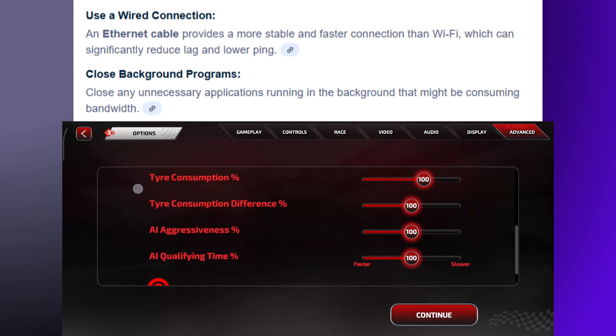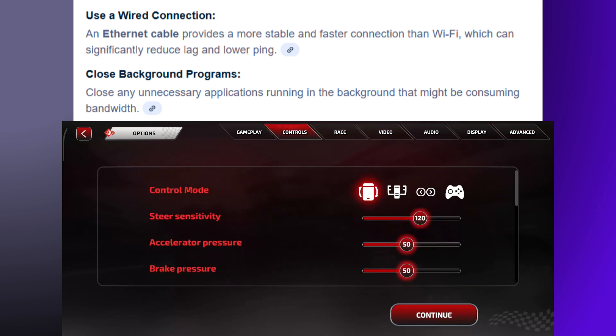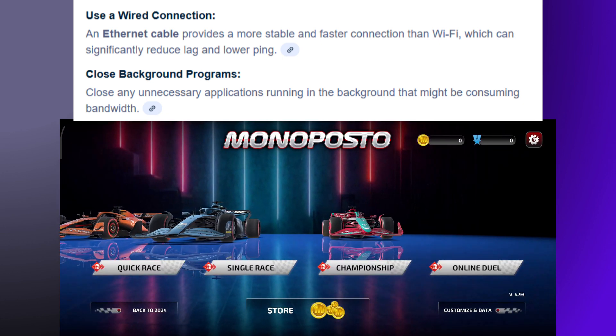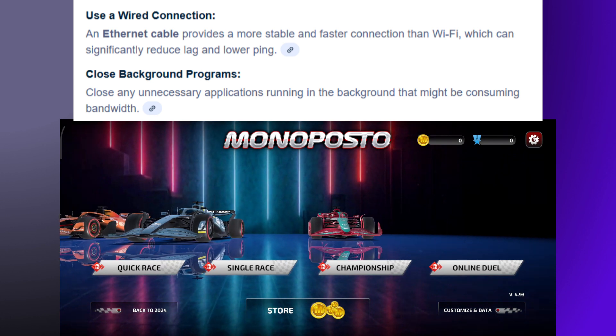For internet connection and network, use a wired connection. An Ethernet cable provides a more stable and faster connection than Wi-Fi, which can significantly reduce lag and lower ping. Also, close any unnecessary applications running in the background that might be consuming bandwidth.